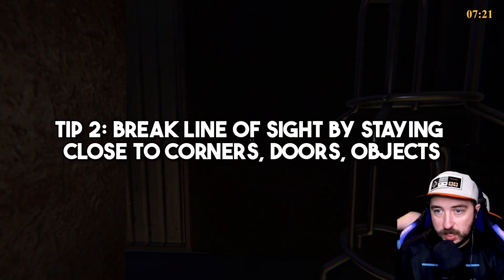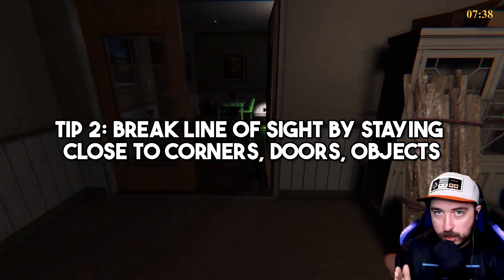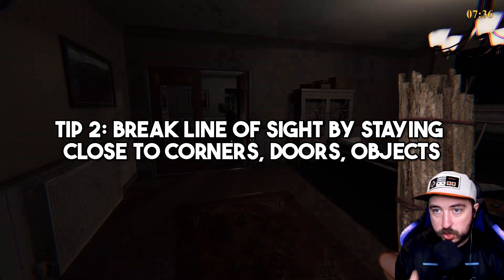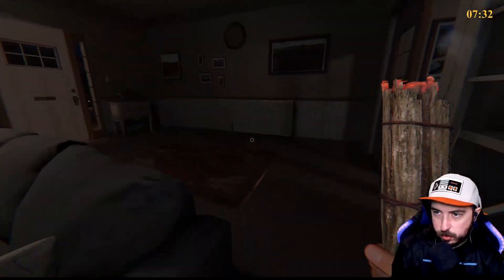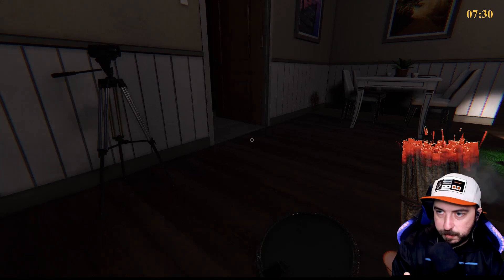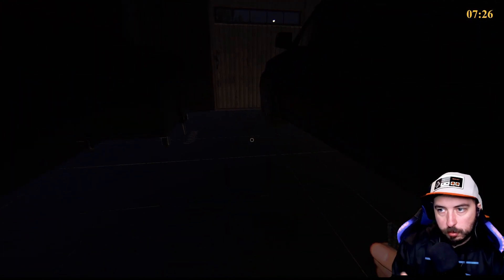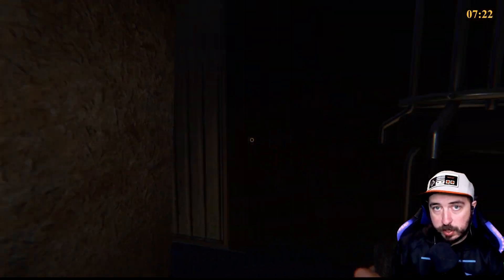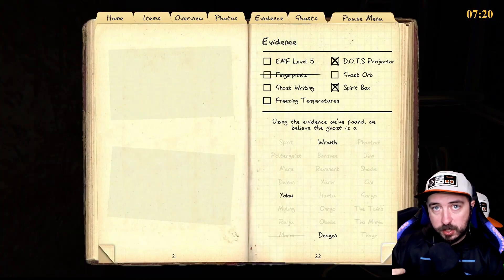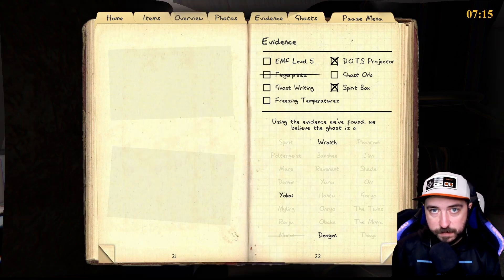Tip number two is breaking line of sight. Let's go through where we are breaking line of sight to ensure the ghost will not find us. Now that we've smudged, there's going to be a line of sight break by the door, as well as going into the garage, going around the corner, going around the car, then into the hiding spot. All of those are line of sight breaks. So if the ghost spots us at any one of those points, as soon as we turn the corner it's not going to be able to see us anymore, and we should be able to get there safely.